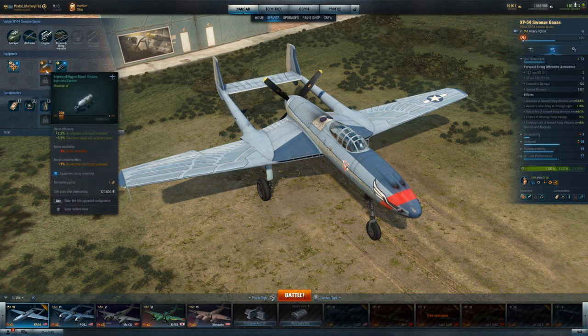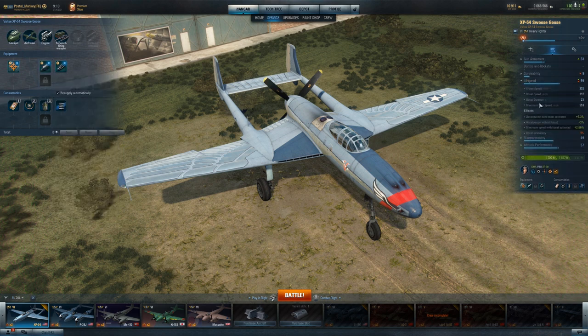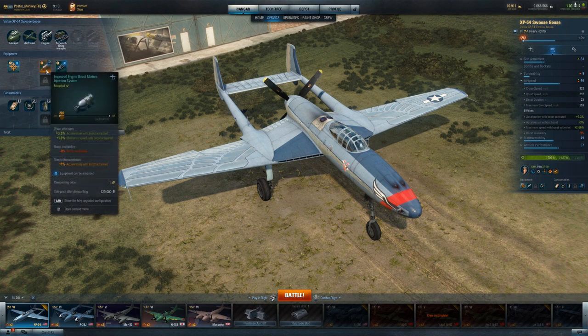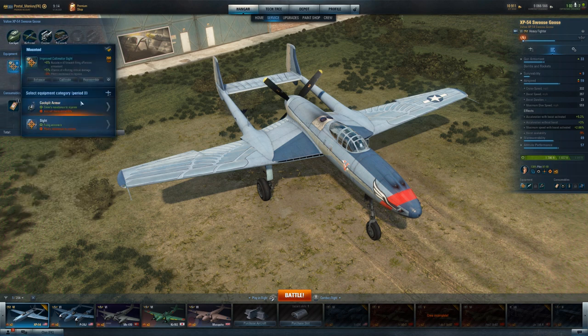You're going to be so close when you're killing these other planes that you're not going to miss your shots, so you don't care about the accuracy impact that GOA is going to have. You're just going to be putting out such a volume of fire that GOA is just going to double down on that. I've gone ahead and put improved mixture control on here just because it was waiting to be put on something, but it's actually been very helpful.